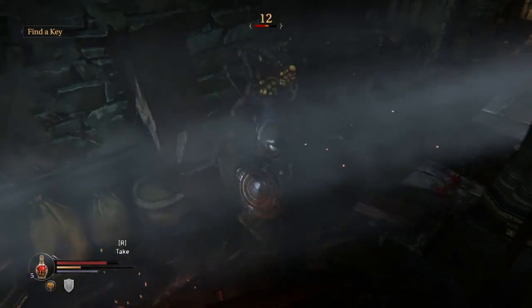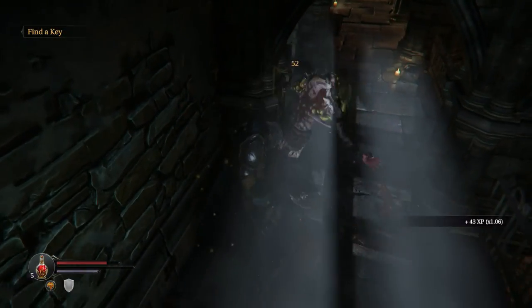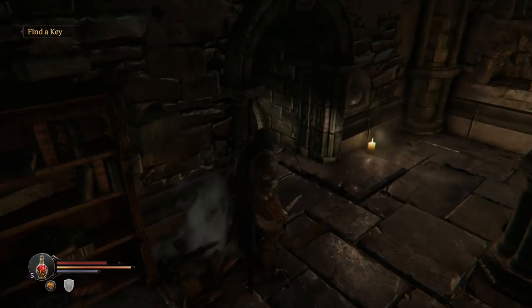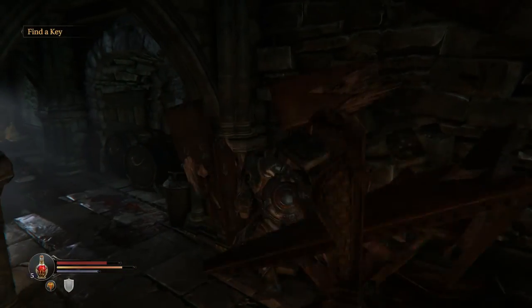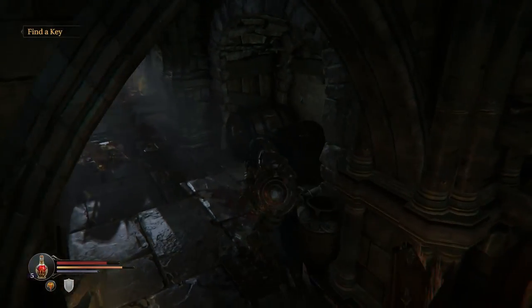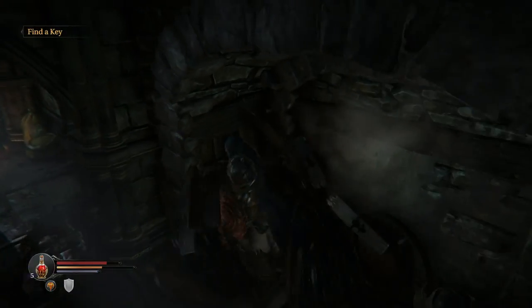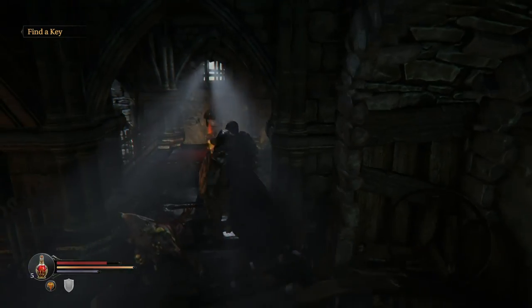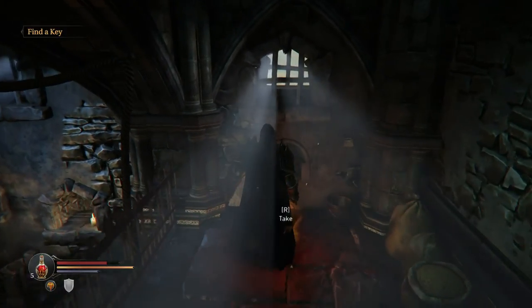He turned around and got angry quick. So I kind of missed how to do stealth, if it showed that — like how to sneak. I don't know if that's possible in this game. Stealth never really seemed like a major aspect of Dark Souls. I'm pressing R trying to find hidden things as well.